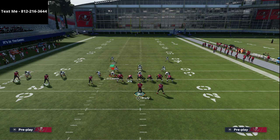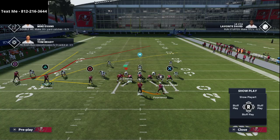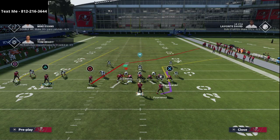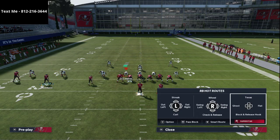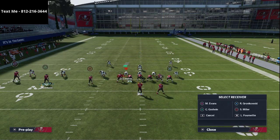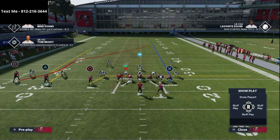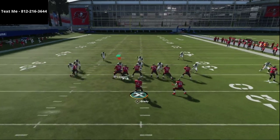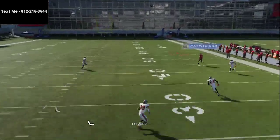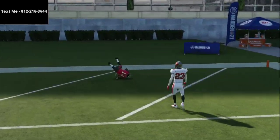Another setup Jwall went to — not super often, but specifically whenever he knew you were in cover zero — was to take Scotty Miller on a drag, block the tight end, and put the running back on either a wheel route or block him. He would take his slot receiver, put him on a stop and go route, motion him to the right side, and when the receiver got across the center he would quickly smart route the route and snap it while in motion. If they're in cover zero, that will typically cook the coverage and get over the top for a one-play score.